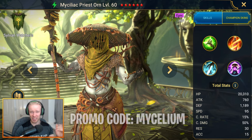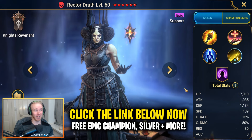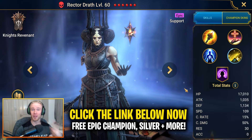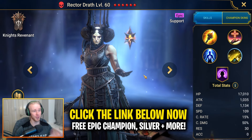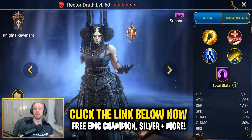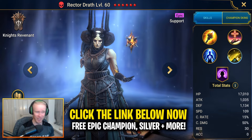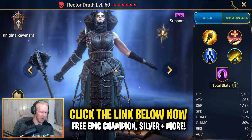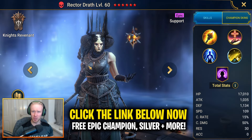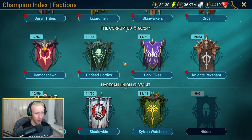If you do kickstart a new Raid account, why not do it using the promo link linked below in the video description - click that link and sign up to get two free epic champions: a free epic at account level 15, and Rector Drath at account level 25. You can also input beginner promo code 'myceliac' to get Priest on as well, although as long as the Sun Wukong promo code is active, that's going to be your best beginner promo code.